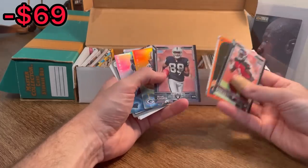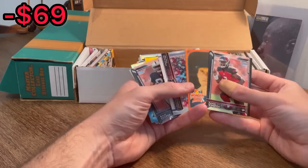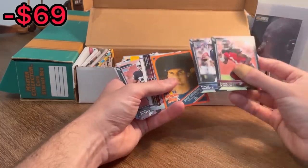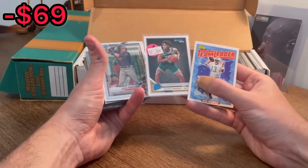Jordy Nelson, Platinum Gold. Amari Cooper — is that his rookie card? Yeah. Another Jameis rookie card and then Mariota as well. Not bad. Dan Marino, Carson Edwards — we'll do this. Carson Edwards is the next Easter egg. Good luck.